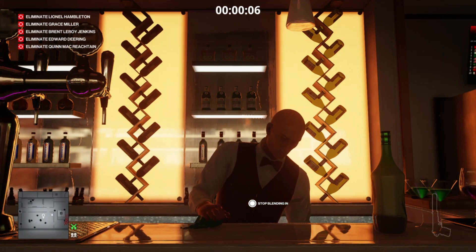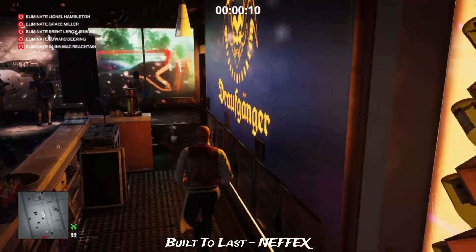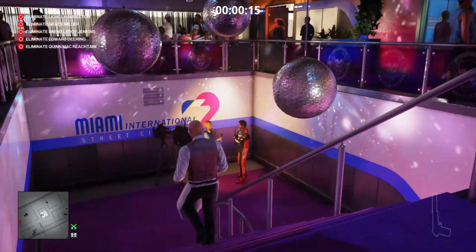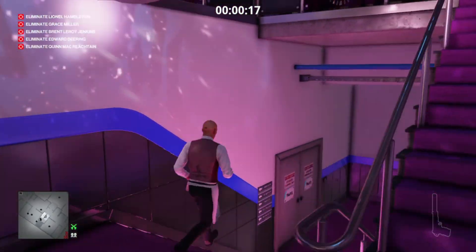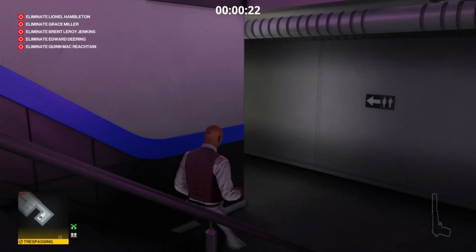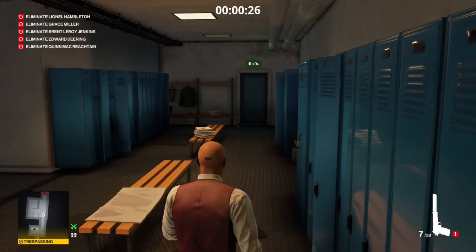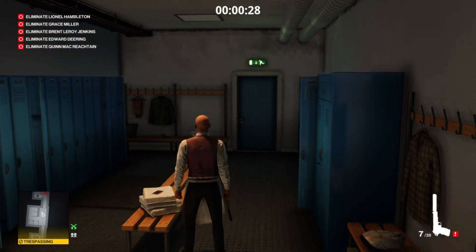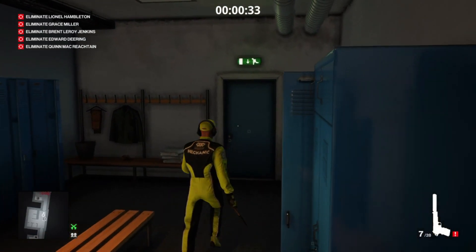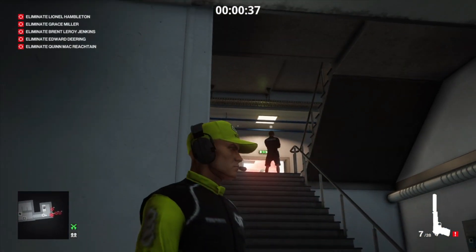Right from the start we need to make our way down to the changing room area, which is essentially the basement. Down here we will find a VIP entry key card which we require and, more importantly, the Kawu Mechanic outfit. Once we're down here we're going to grab the key card, put on the overalls, and pass through the upper side of the changing rooms.